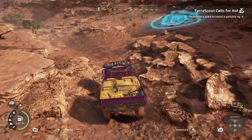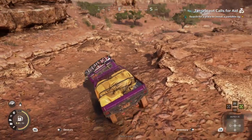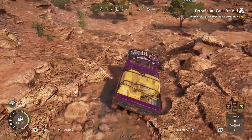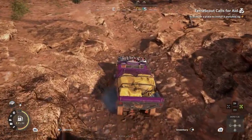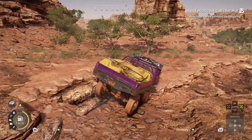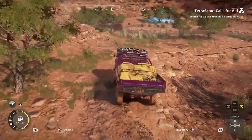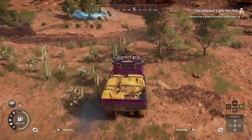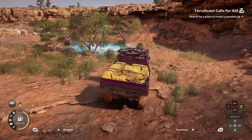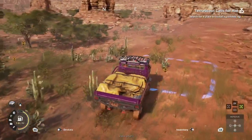That's going to get us right down into this canyon here. We're going to go ahead and head on down, and once we make it down we're going to go up to the left towards these trees. There's a little pull of the winch there if you get caught on the ledge. That's going to get us over here where we'll be able to head down this little low spot and come across this way — and this will take us right to the installation point for the portable rig. So we're going to go ahead and install this.